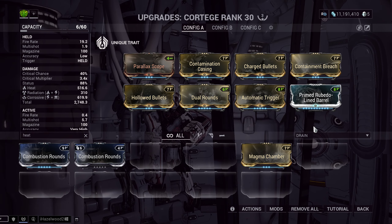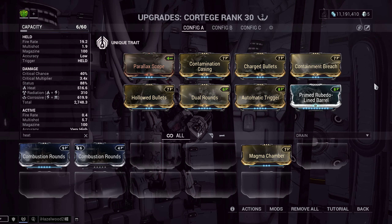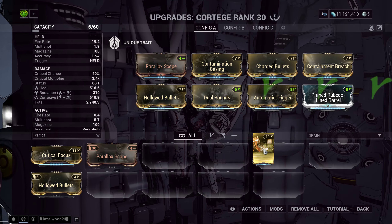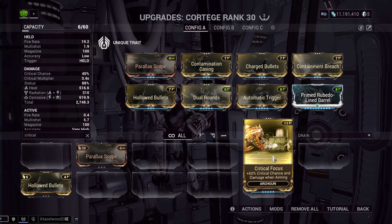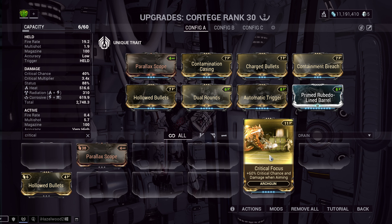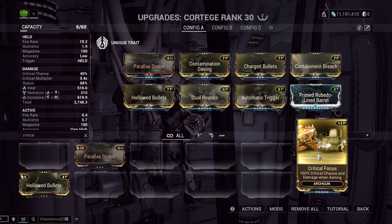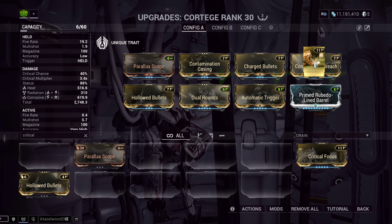The one that is stronger than both of these, but I don't think is the best option, is Critical Focus. In my testing, Critical Focus was better than both of those. However, this is a flamethrower, and Critical Focus requires you to aim in while you're shooting. I don't feel like that's the best way to be playing the Cortege, but it does technically do the most damage. So if you really want to min-max and don't mind aiming in with a flamethrower, you would put Critical Focus over Containment Breach.